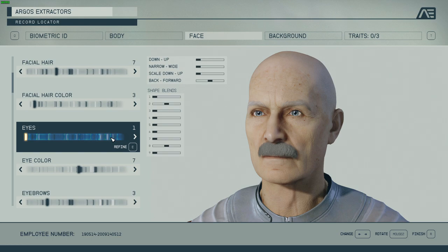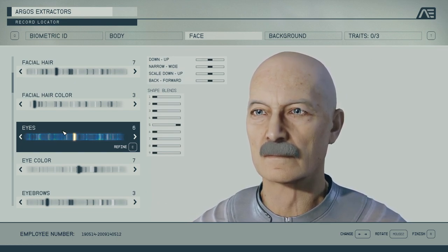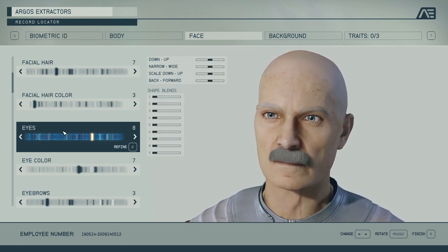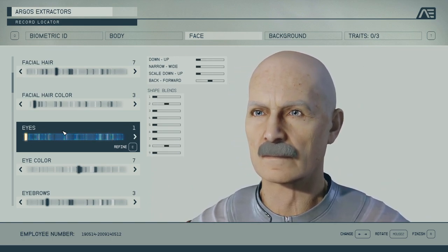I'm using a reference picture off screen that you can see, because I modeled a character like this before and want to make a similar one right now. For the eye shape you can pick a basic preset — there's quite a lot of them. Notice a lot of those don't match the structure of the character's face because they're blended in from another character. I think I'm going to go for eye shape number one.